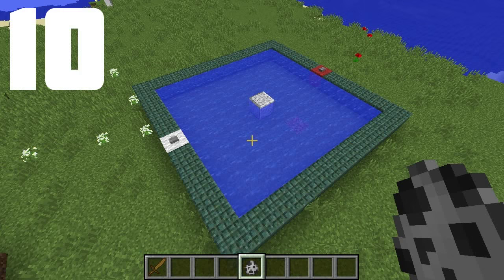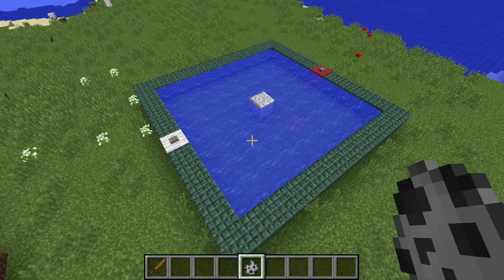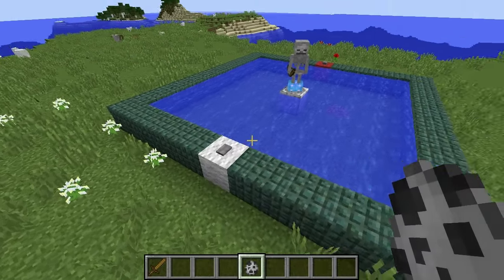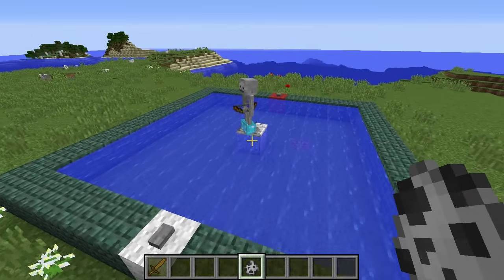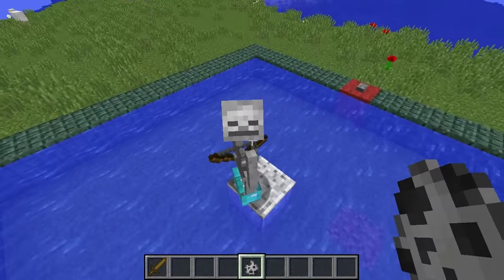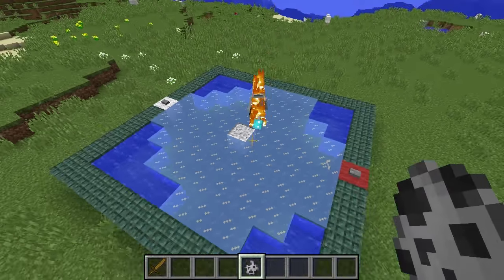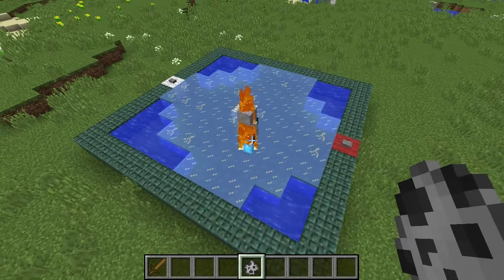The final thing you're going to want to know is: does this work for mobs? Yes. Let me give you the answer to that. If we just place a skeleton here and give him some magical boots — do you freeze the water, skeleton? Let's give him a little nudge. Yes, they do work on mobs. Absolutely fantastic.